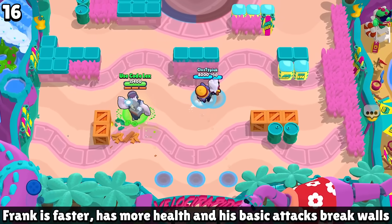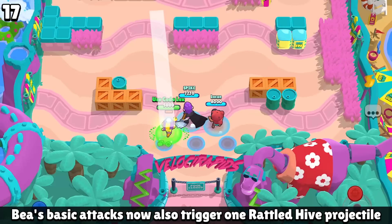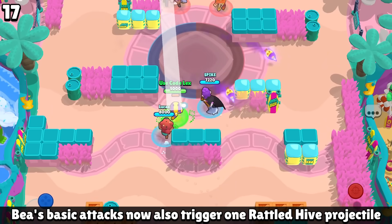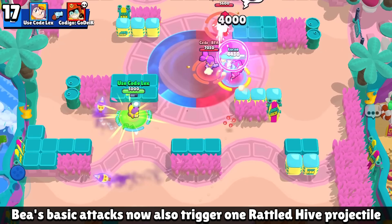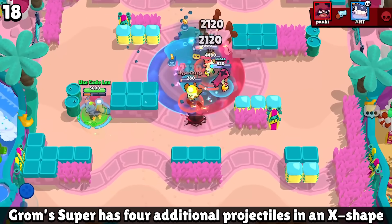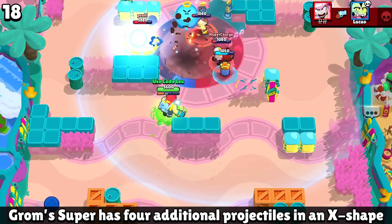For Frank, he gains movement speed, extra health, and his standard attack breaks walls. If you know Bee's gadget Rattled Hive, her mutation is similar — it fires off one of those little Rattled Hives every single time she fires a normal shot, so eventually you've got a bunch of these little Rattled Hives spinning around you non-stop. If you thought it was hard to dodge Grom's super before, good luck with his new one because it looks absolutely insane.